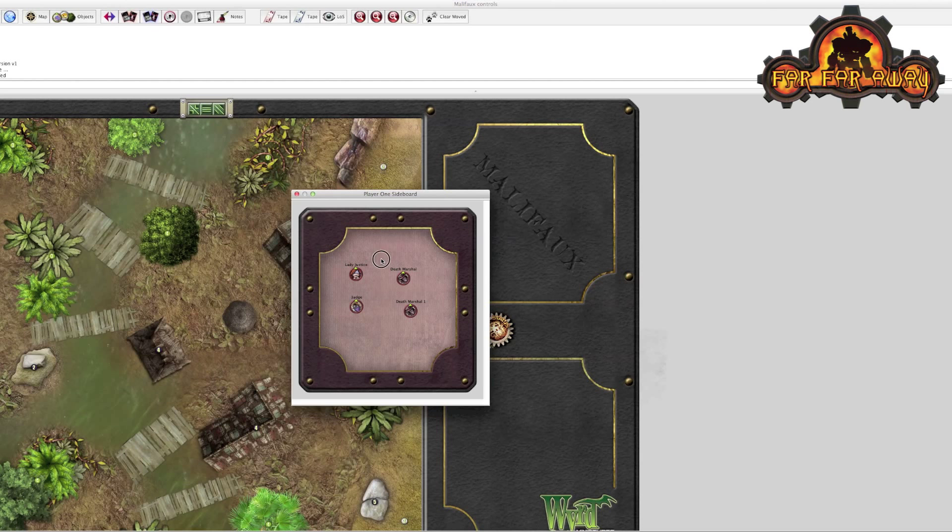Another thing you can do is add wounds to models. You often want to add numbers to them, and here you can increment up numbers for the appropriate number of wounds and decrement them back down. The way to do that is select them and use the N and B buttons — N increments them up, B decrements them down. That's quite a handy marker and control.